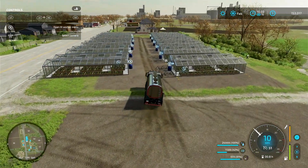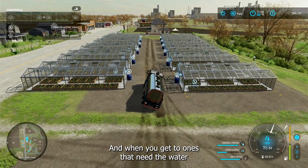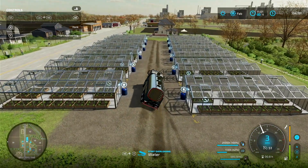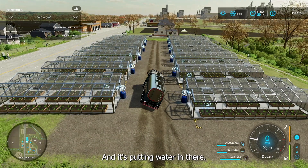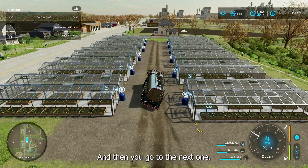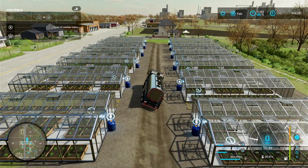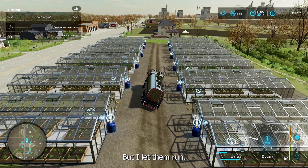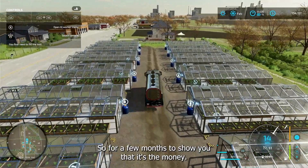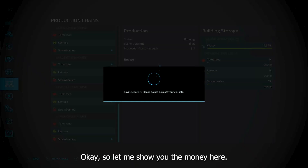The reason I have the greenhouses facing in is so I can go down the middle. When you get to ones that need water, the indicator comes on — go ahead and water that one, then move to the next one. Usually I don't let them get this empty, but I let them run for a few months to show you the money.